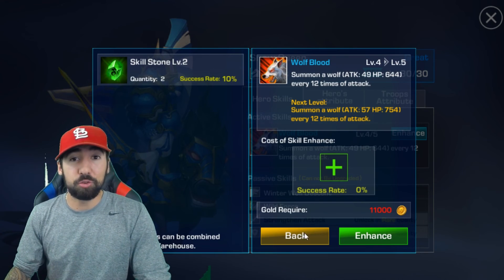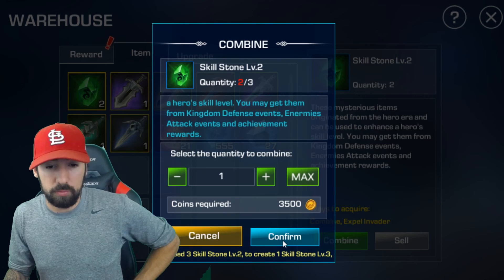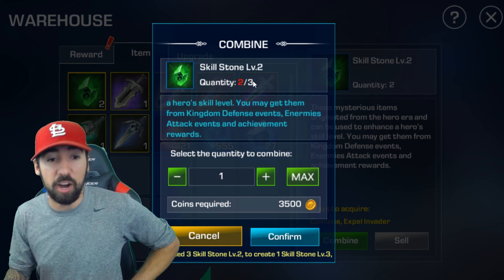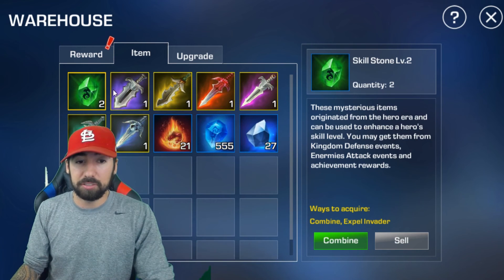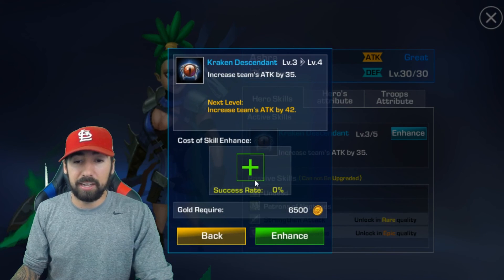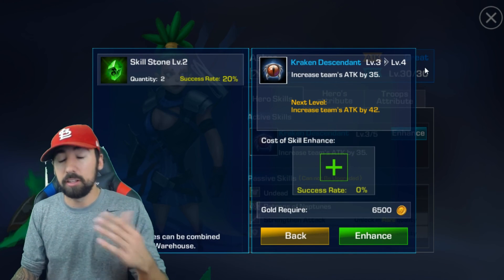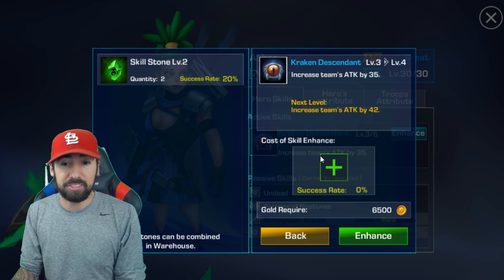You need three level 2 skill stones to create one level 3 skill stone. You can get higher skill stones to make it a better percentage. When you upgrade a hero to say level 3 to level 4, you can use a skill stone level 3 to increase the success rate. That is sick. Unfortunately I don't have another one to upgrade right now, but that's the system.